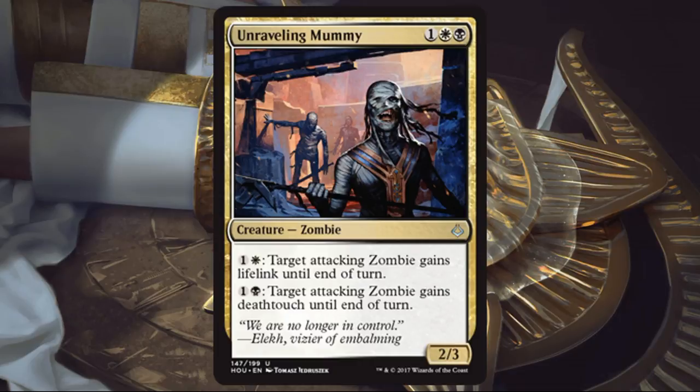Unraveling Mummy. This is a fine limited card. A 2/3 for 3, even though it is two different colors. It's a zombie that will matter sometimes. It can enhance other attacking zombies or itself — giving it lifelink and/or deathtouch at any given time feels like the economy is there. It's especially good if you're on the eternalize plan and have some 4/4 zombie tokens later in the game. Better in draft if you can draft more zombies. I don't see it crossing over to Standard.